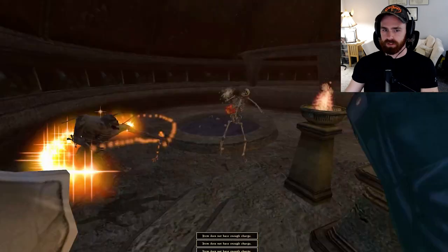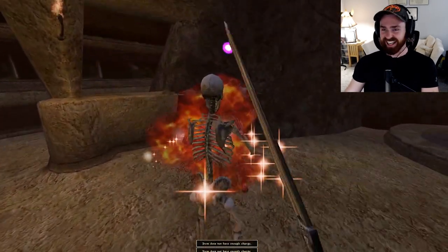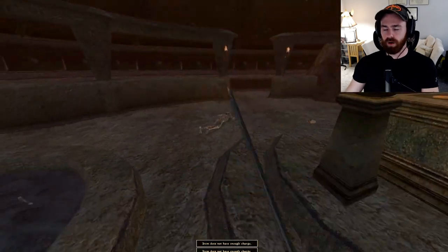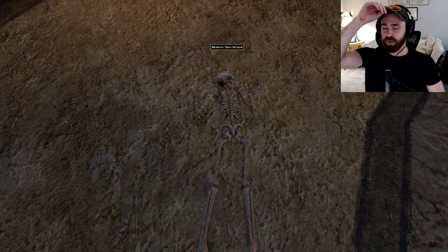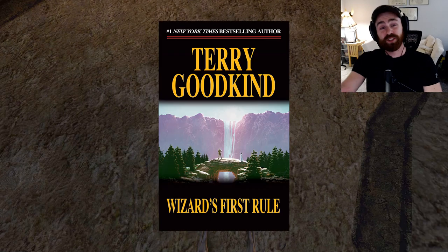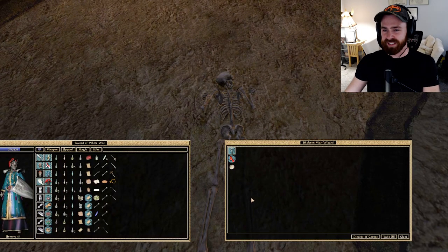We need to stagger him. Let me get the Bonewalker again — come on, summon, help me out here. I wasn't kidding when I said he was tough. Oh my god — good lord, that nearly gave me a heart palpitation. There you have it: the Skeletal War Wizard, an exasperated reference to the Sword of Truth series by Terry Goodkind — that's our second novel reference of the episode.